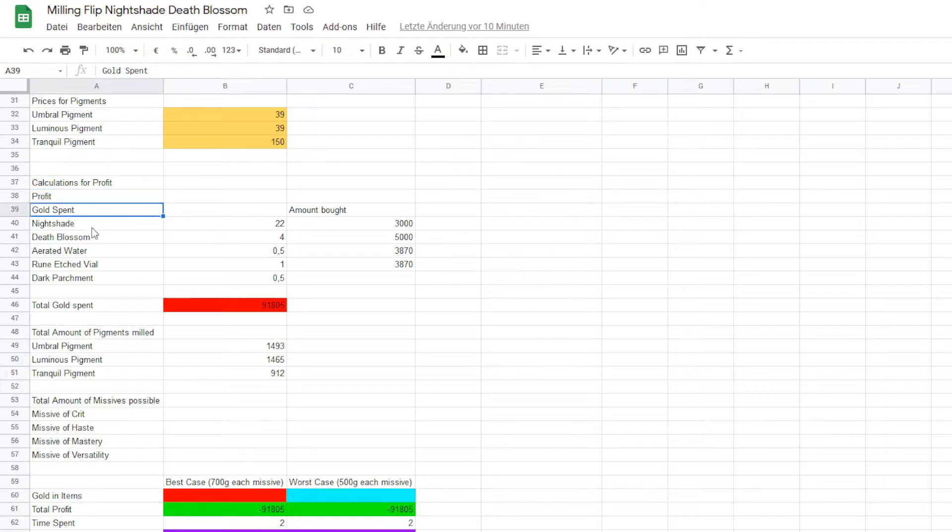We spent this much gold currently because I haven't crafted the missives yet. I approximate that I can get around 200 missives, and for one missive I need one Dark Parchment — around 200 parchments, which is about 100 Gold. Basically nothing. In total, we spent 92,000 Gold. This is the amount of pigments that we milled.